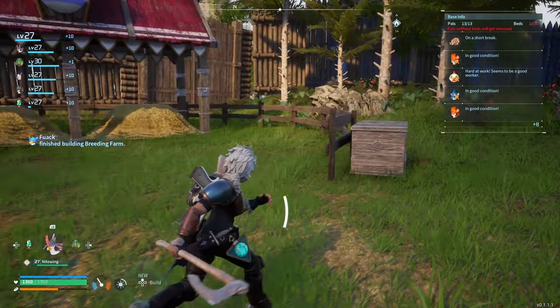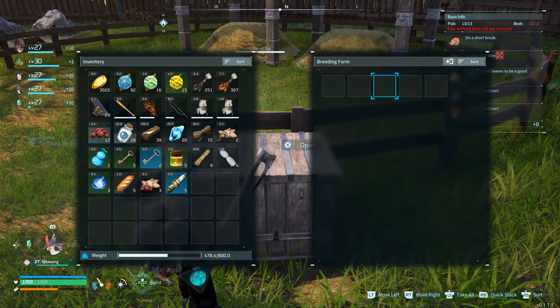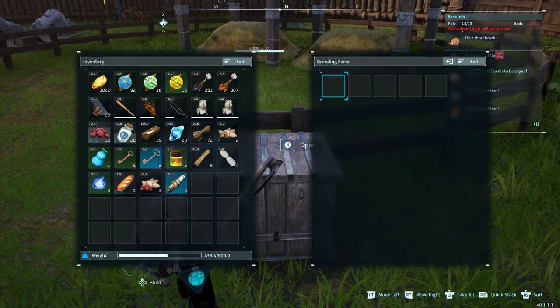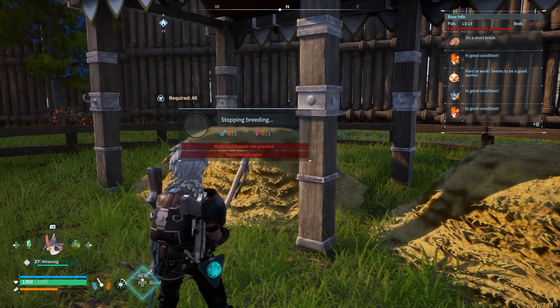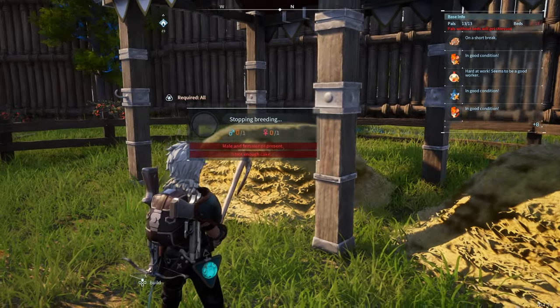The breeding farm is built. I think we go to this right here, open it up, and this is where you put in the pals you want to breed — I'm assuming male and female. It says 'not enough cake,' so I think we need to make cake and then put a female and a male inside.